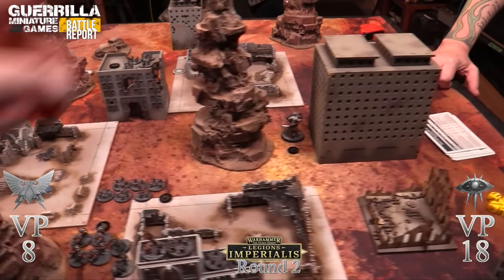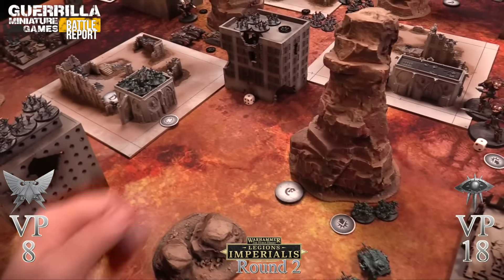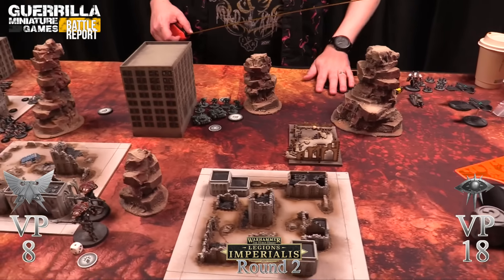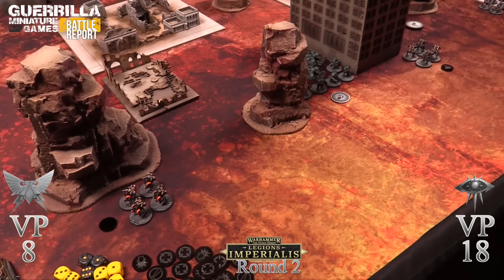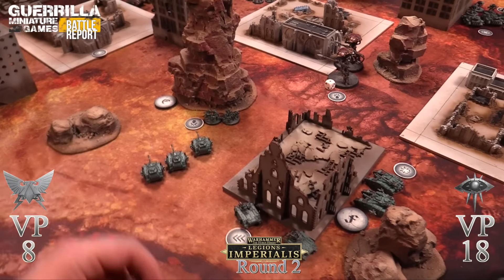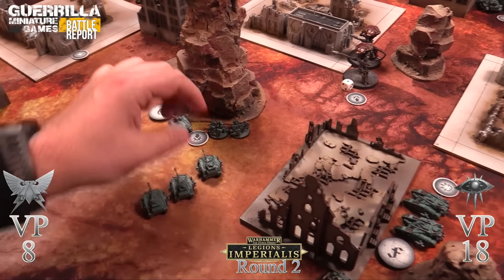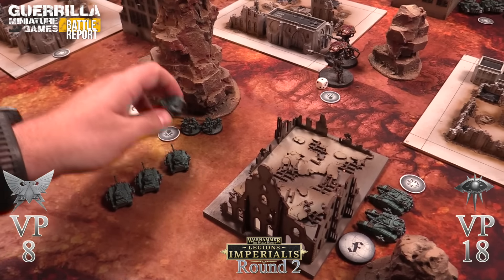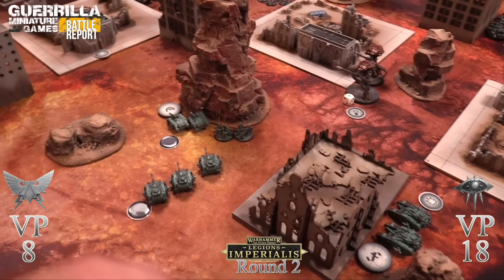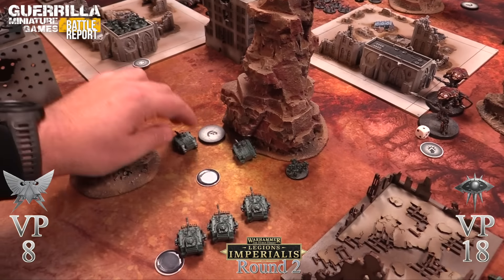Initiative for round two - I roll a one so Rob goes first. Rob's forces run for it. Moving over because the terminators fell back. Going with the assault marines first - they make a march move up the board heading to key positions. The assault marines charge - moving fourteen inches in for the charge, engaging Rob's forces.